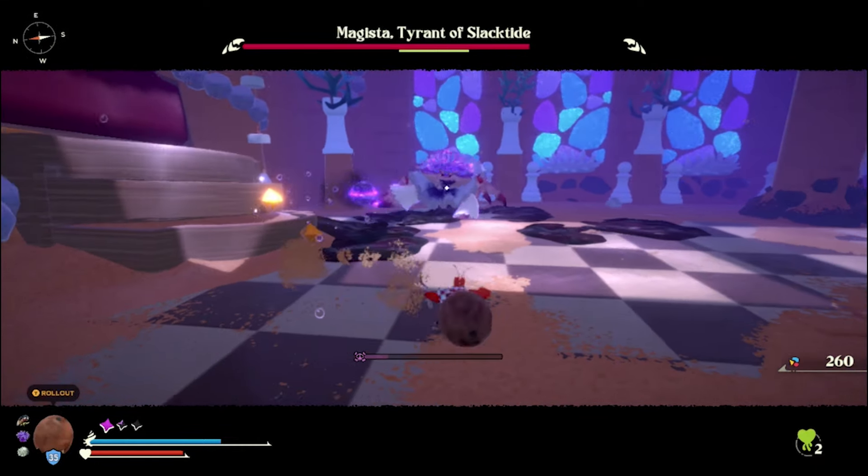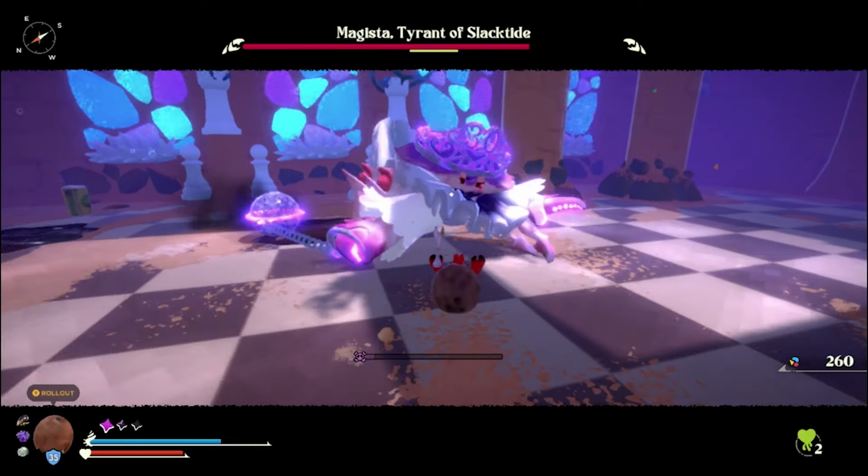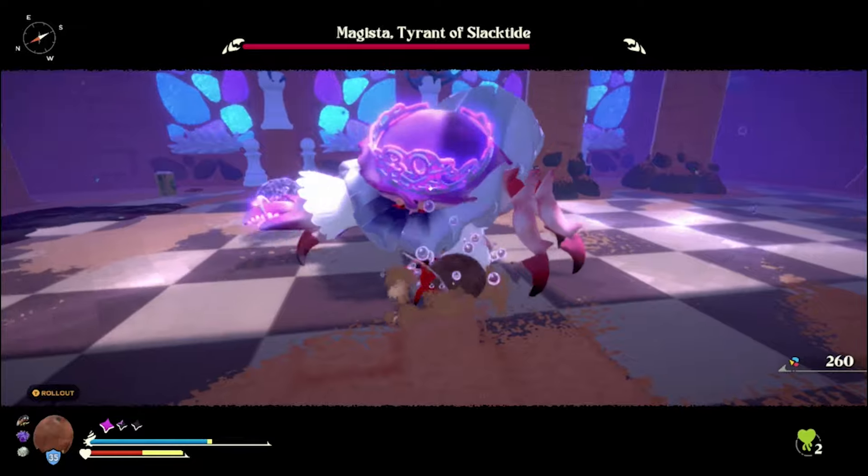Welcome to Oak's Channel. Thanks for watching today. Let's talk about an easy defeat for Magista, Tyrant of the Slacktide, in Another Crab's Treasure.